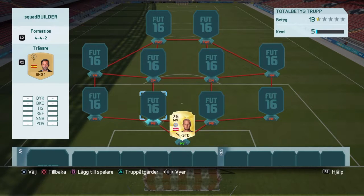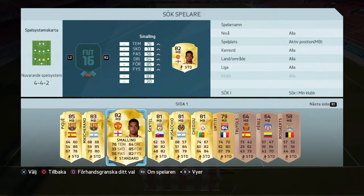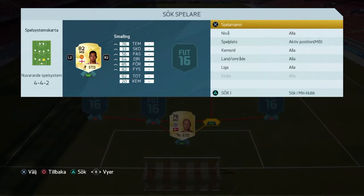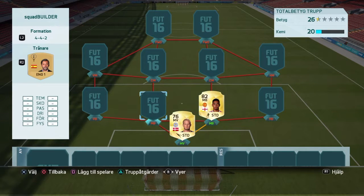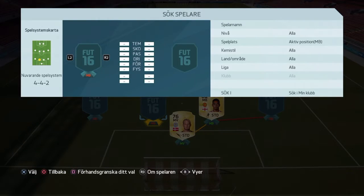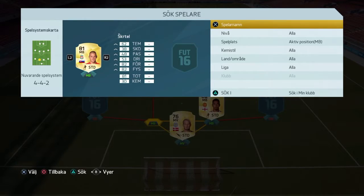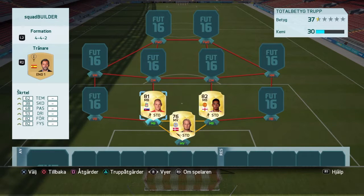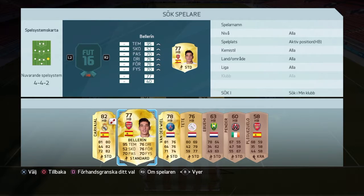Moving to the center back, we have Chris Smalling. He links with Smichael because both are in the BPL. And the other in the back we have Skartel, also links BPL Liverpool. And at right back we have Hector Bellerin.